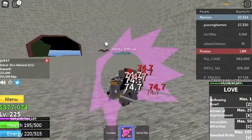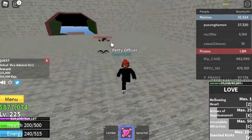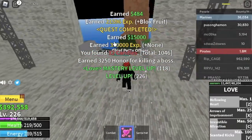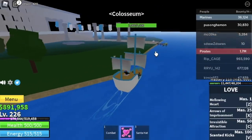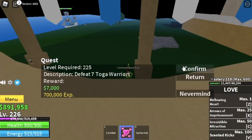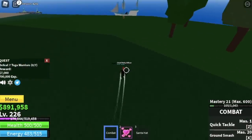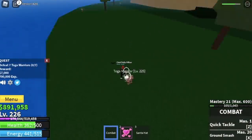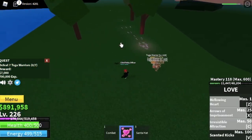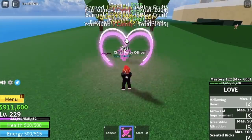We've unlocked the Scented Kicks, the final skill of this fruit. All the skills of this fruit have a stun, so this one is really good. Next up at 225, Coliseum. We're going to start with the Toga Warriors. Lure 3 — we have low energy, so I'm thinking we should put some stats on melee and defense because the damage is also getting higher now.